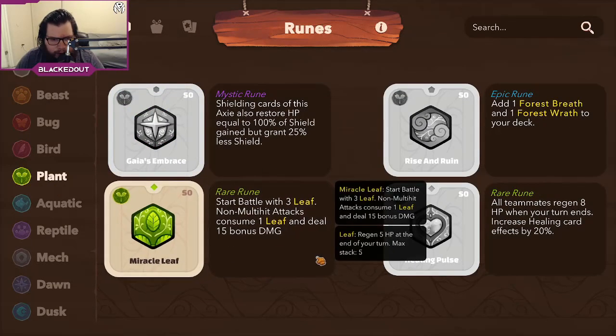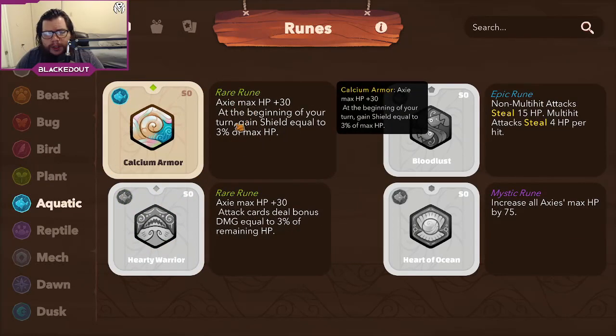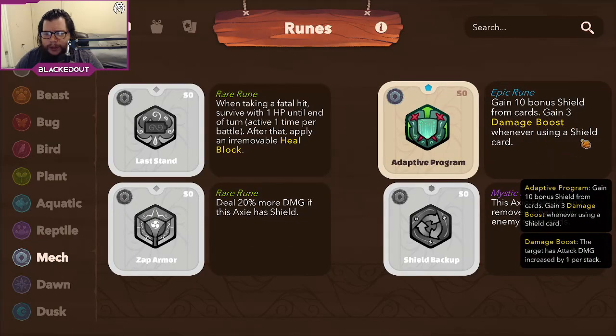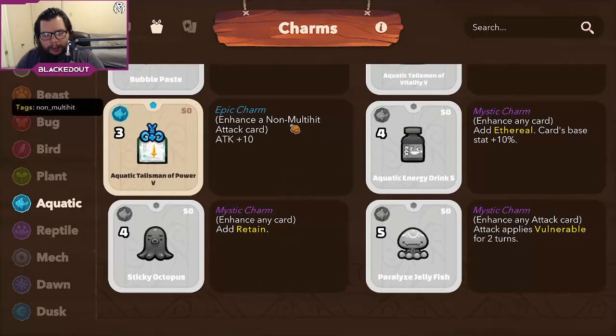We also got one where you start battle with three leaves, and multi-attacks consume one leaf and deal 15 damage — not great since you wouldn't want to consume the leaves. Then we got one which axes max HP by 30, and at the beginning of your turn you gain shield equal to your max HP — pretty good. No reptile, one mech where you gain damage boost whenever you play a shield card — that can stack up on a mech.